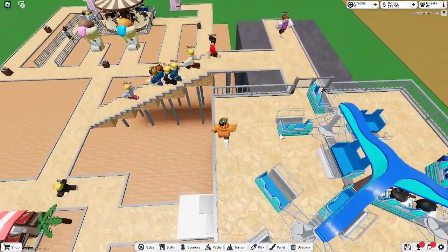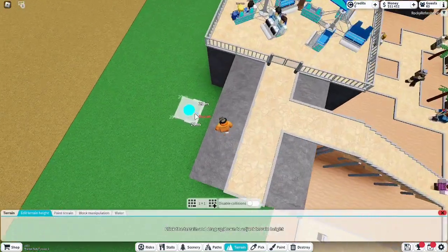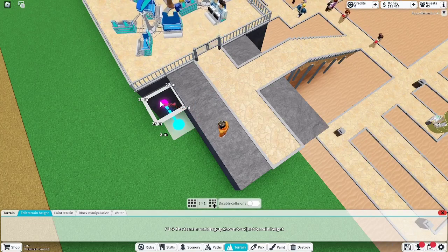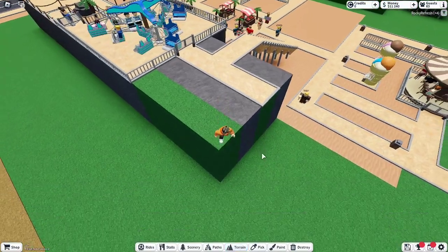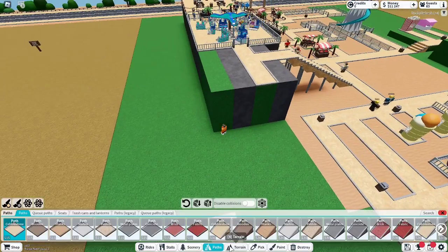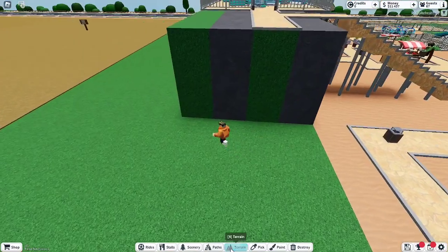In the meantime, we could just keep working on our theme park. What we can do is we can build some more terrain here. The reason why I want to add some here is because I want to add some more stools — I definitely want to add some more stools in this theme park, because I think they are really, really good for making money.